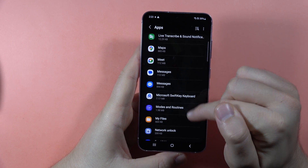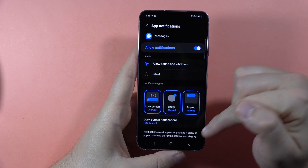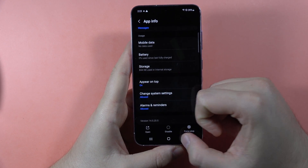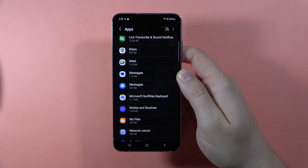Do the same for any second messaging application you have. If you have these switchers enabled, there is no way you won't receive notifications. That's all — let me know if it works for you, and please subscribe to my channel.